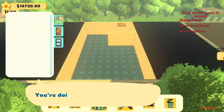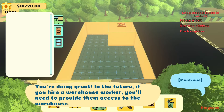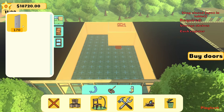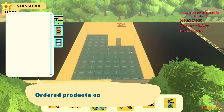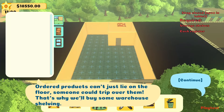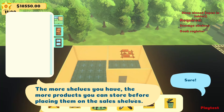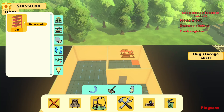In the future, if you hire a warehouse worker you'll need to provide them access with a door — that's why you purchase a door and place it in the warehouse wall. All the products can't just lie on the floor since someone could trip over them, so we'll buy some warehouse shelving. The more shelves you have, the more products you can store before placing them on sale. Stock room sorted.